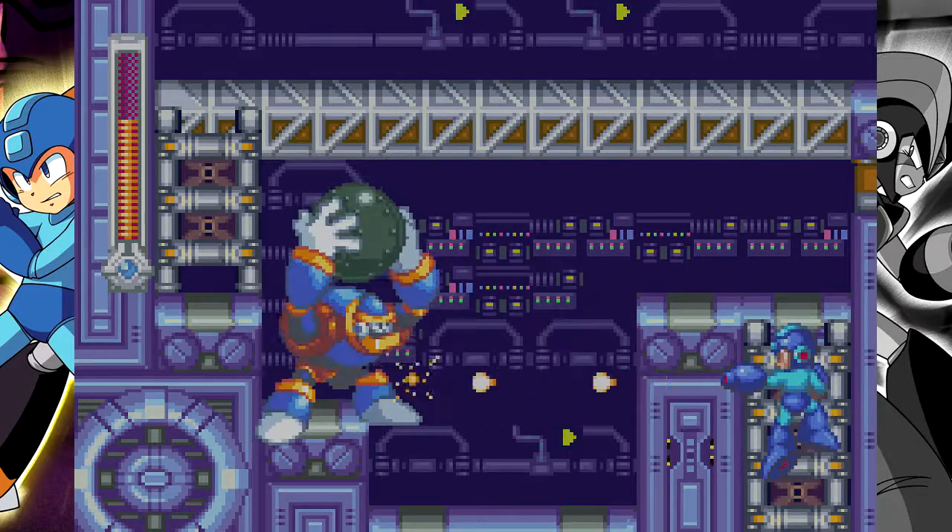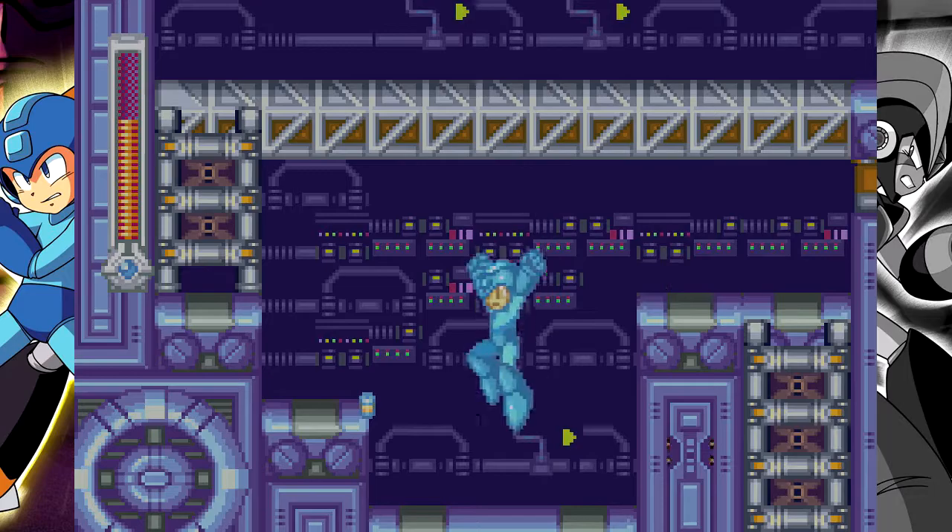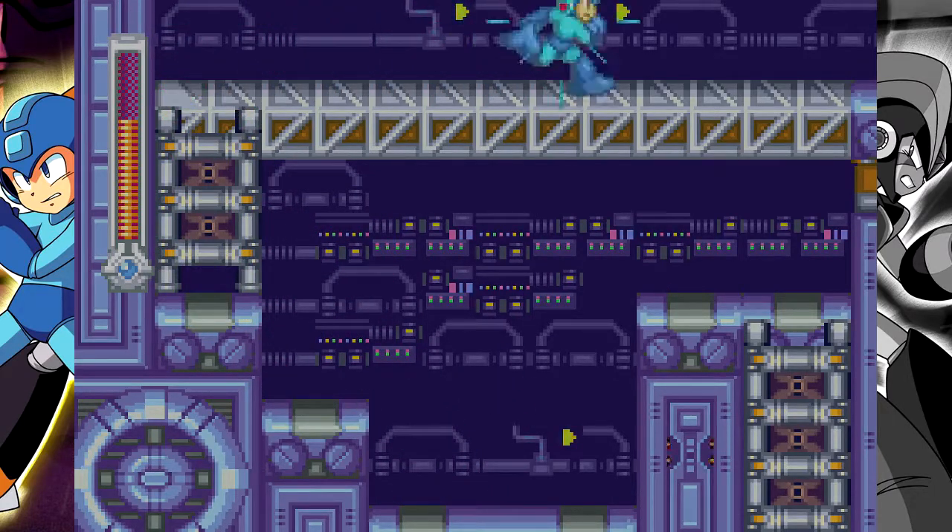Another thing worth mentioning with regards to character differences: Mega Man's Buster can go through walls, Bass's can't.